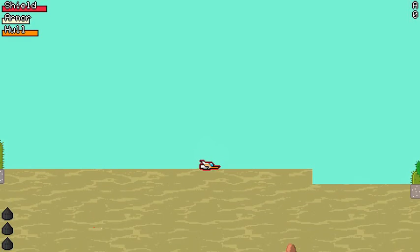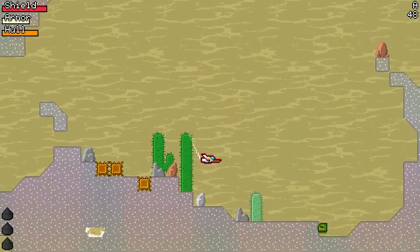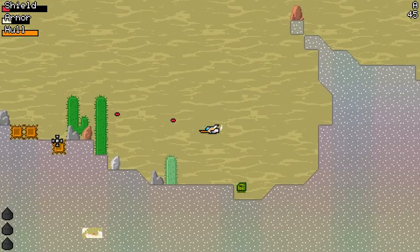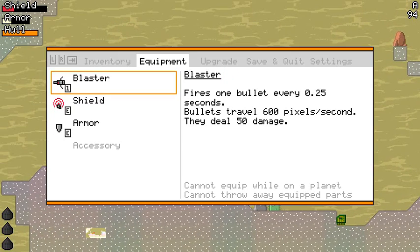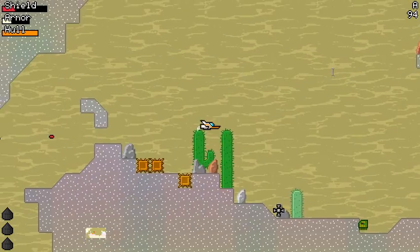You might notice I only take 11 on subsequent hits there. At first I thought that was a bug, but it's totally accurate. The reason is that armor resists 50% of collision damage. So when my shield is depleted and I start taking armor damage from that collision, I'm taking half. I suspect I was taking 11 because I had one point of shield left or something. So it looks a little awkward, but it's working properly — and that actually proves to me that the armor damage reduction mechanic is functioning correctly.